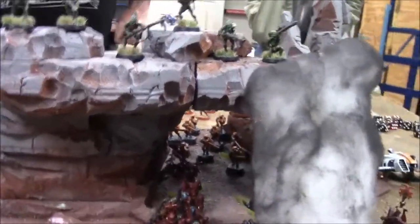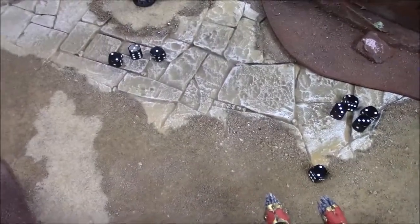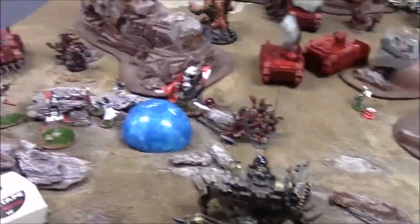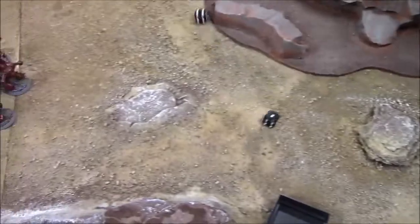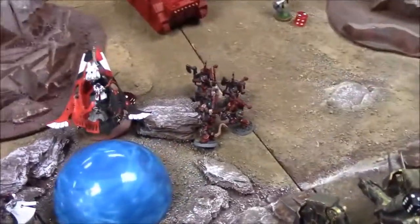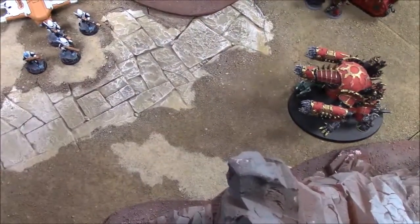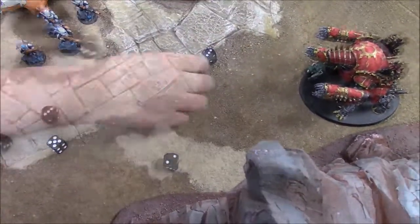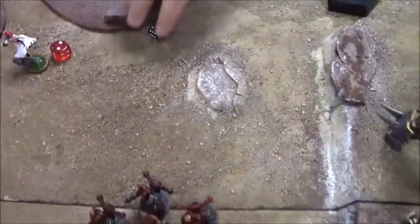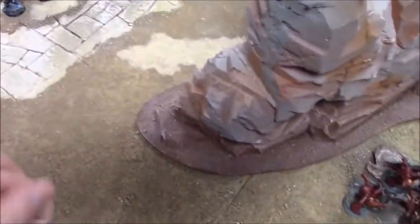Space Marines fire eight shots into Fire Warriors — three hits, wounding on threes: one wound, one dead Fire Warrior. Wild Cannon fires two twin-linked shots hitting on sixes — no hits. Chaos charges the Harlequin troop — overwatch: Neuro Disruptor misses, four shuriken pistols fire, one hit, one wound — saves it. Chaos Lord issues a challenge to the Troop Master. Chaos rolls charge distance: nine, ten, eleven, twelve — Berserkers charging the Piranha, drones fire four overwatch shots, two wounds, one dead.